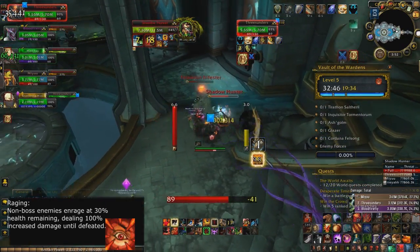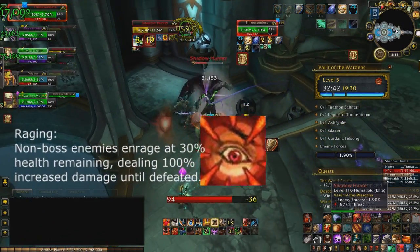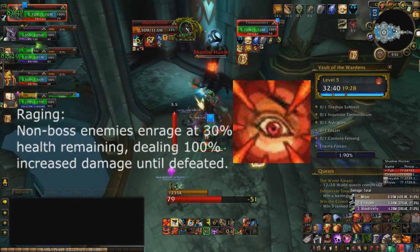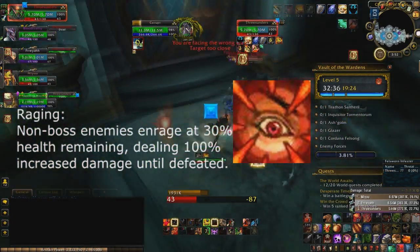Before we jump into it, let's go over what exactly Raging is. What Raging does is when a non-boss mob goes below 30% health, it basically doubles its damage output.